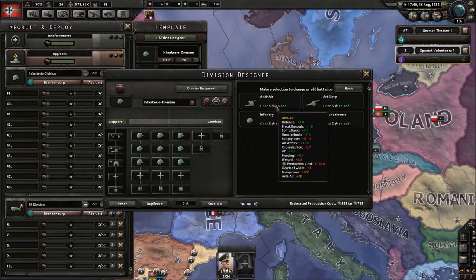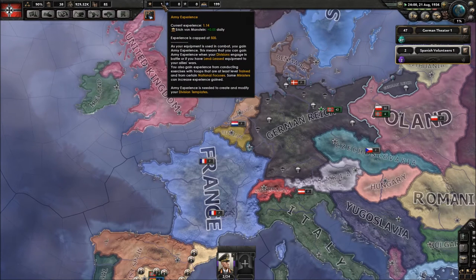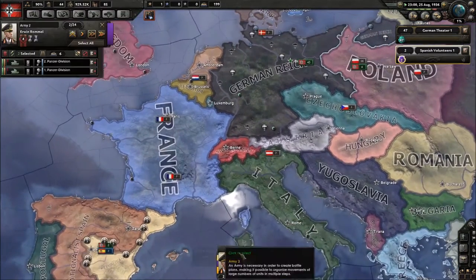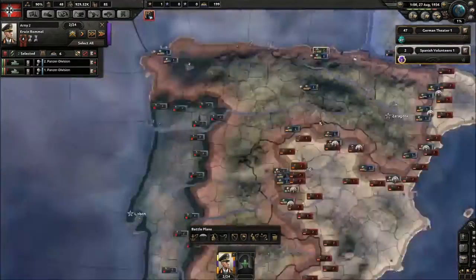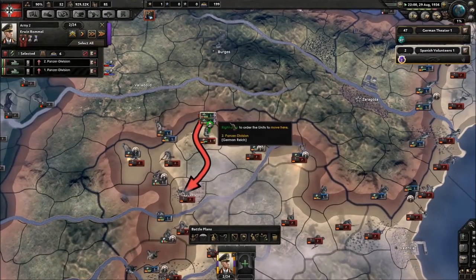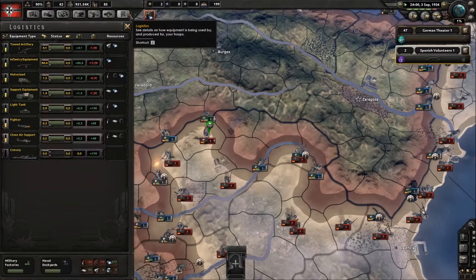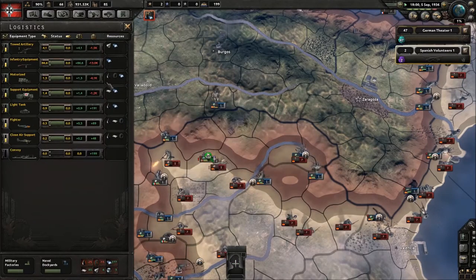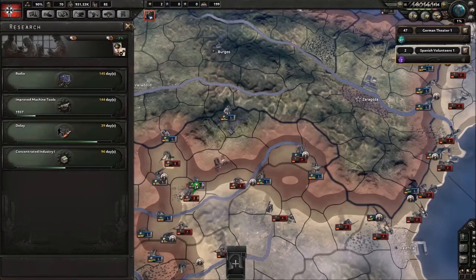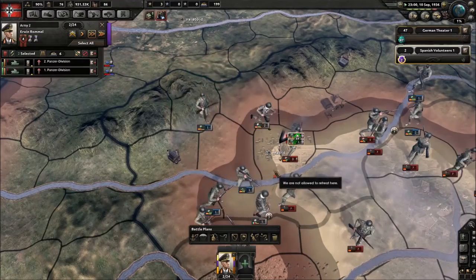For templates, Germany's starting template is okay but not great. You want to add a Recon Company and Artillery — do that now. If you've followed the same steps you should probably have it looking like this. You want to be careful about training divisions when you're behind — it doesn't give you much efficiently; you lose weapons, and weapons are much more important.